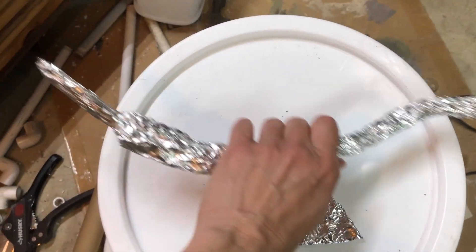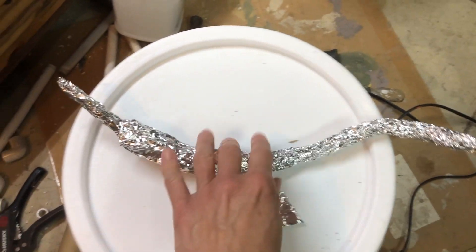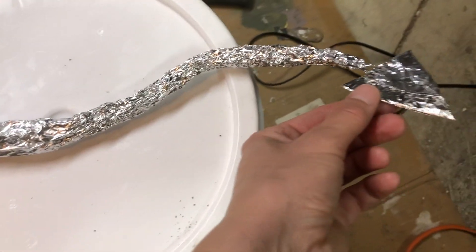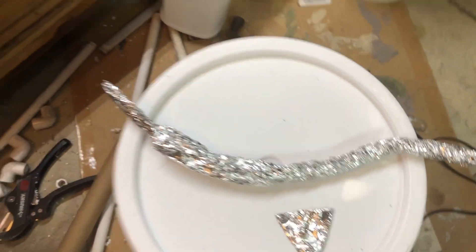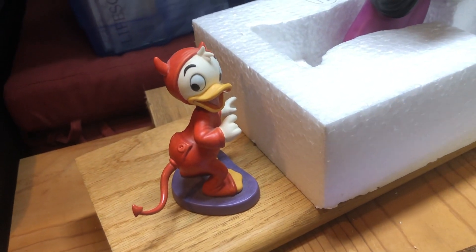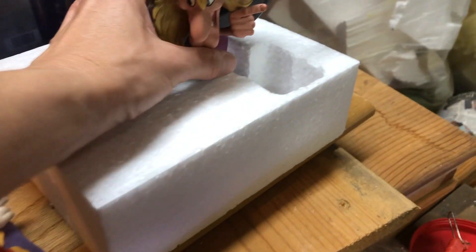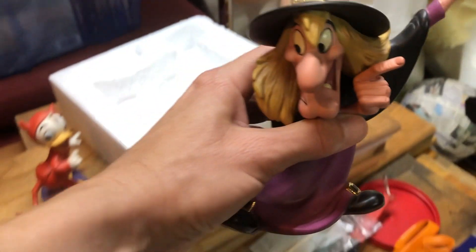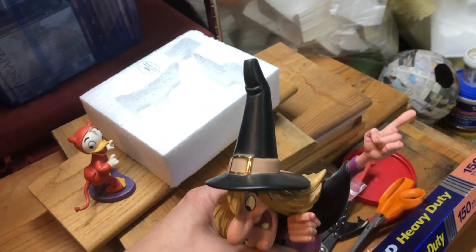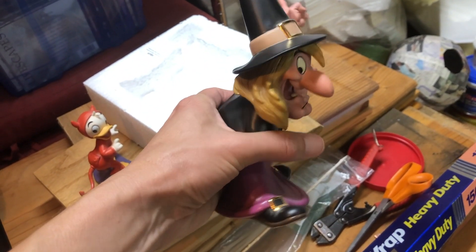I'm taking you into the messy garage real quick. I've got my glue gun warming up. This is how I made the tail - it's just an aluminum foil piece with a piece that slips inside the PVC pipe. I'll hot glue it with a little point on the end, then clay it and make it smooth and nice, just like the little devil.